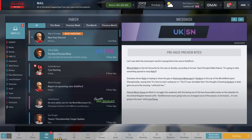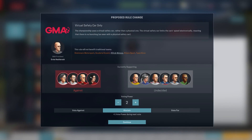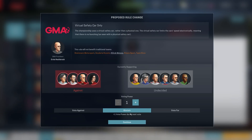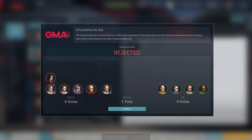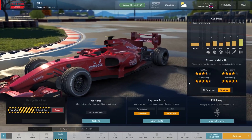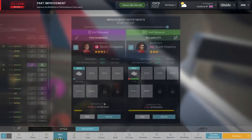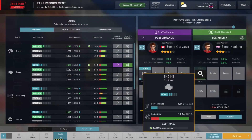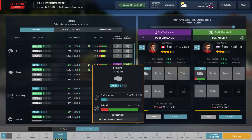A politics vote — virtual safety cars is on the agenda. So many are against it — I don't think I have to vote, I'll abstain. That was really close in the end: six against four. Now we have to get ready for the race; our engine still sucks but now it is at 94% at least, and we do have the benefit of better fuel efficiency as well.